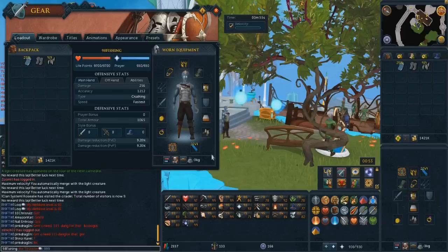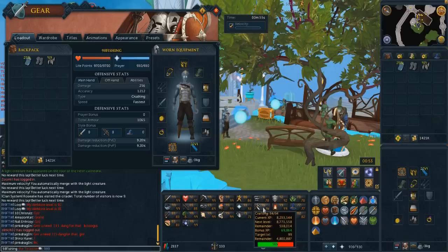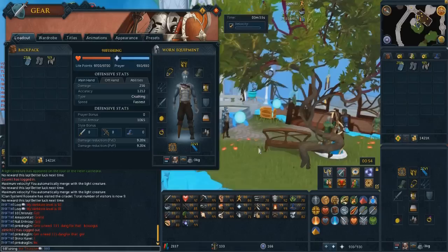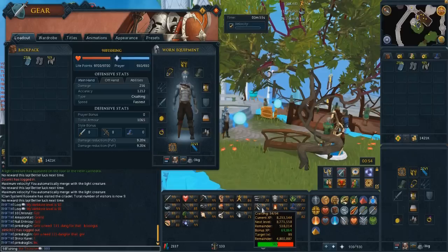In case I do get 99 ahead of schedule, I want to try to at least get close to maxing crafting, or use some of the protean materials I've collected. Over the past couple of months I've gotten a ton of crafting catalysts, which speed up your crafting and give a bit of bonus experience. I also have a little under 3,000 protean hides — they give a lot of experience, no resources are consumed, and they're free. Combined with the catalyst speeding up crafting time, it will be quite efficient. I also have around 70,000 bonus experience in crafting.